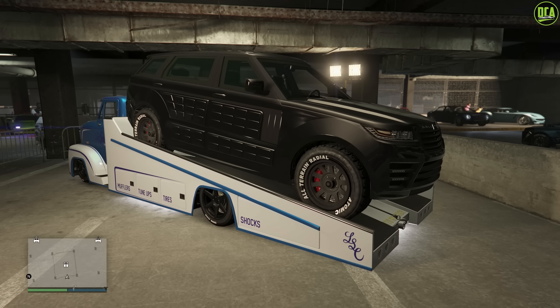The current prize ride for this week is the Galavanter Baller LE LWB Armored — a very long name, but it's basically the long wheelbase Baller LE that's armored. A very random choice from Rockstar, if I'm being honest; it's not really anything too special.